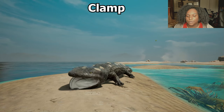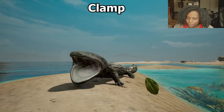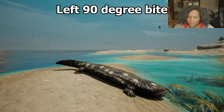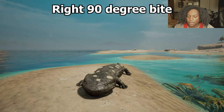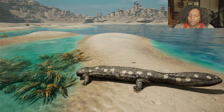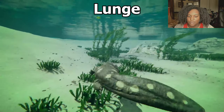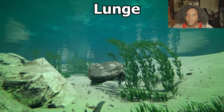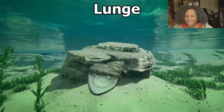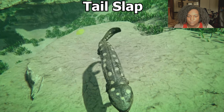Very nice. Then we have clamp — that basically allows you to grab and hold on to things and drag them around if they're not too heavy. Pretty short cooldown so you can keep trying. Then left ninety-degree bite — pretty much like Deinosaur — and right ninety-degree bite, it takes a little stamina. Now the lunge — it's not super fast but you go a long distance. The mouth is wide open. Lastly, tail slap — pretty quick and simple.